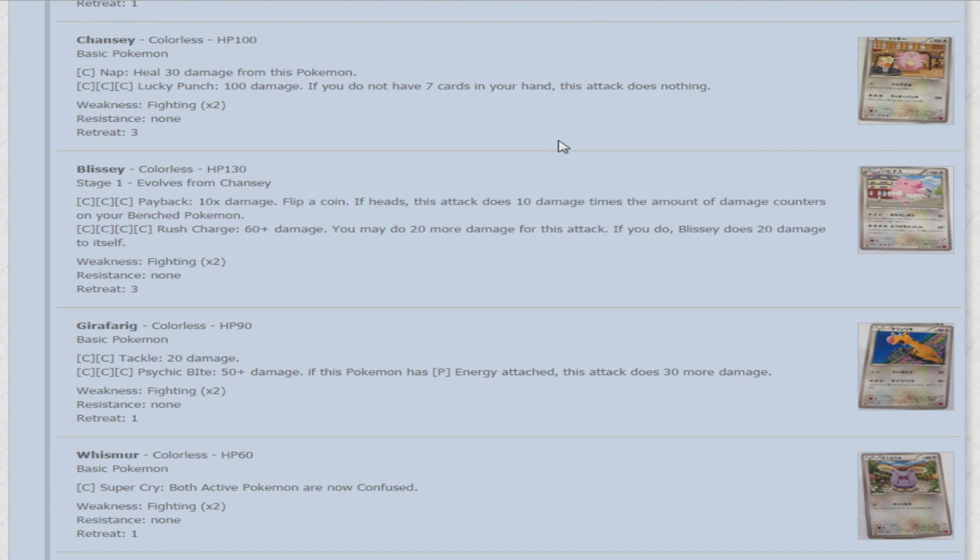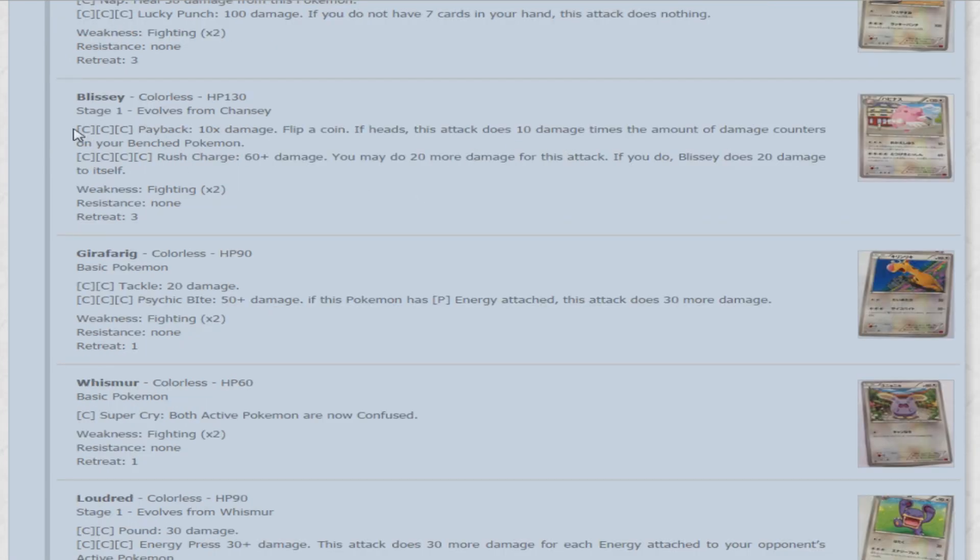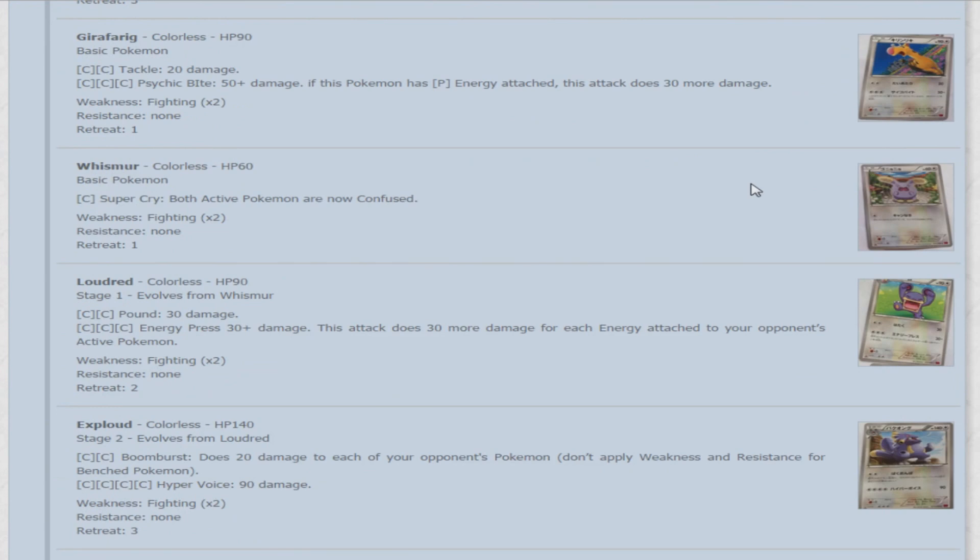The evolution Blissey — Colorless, 130 HP. Payback for three colorless does 10 damage — flip a coin, if heads, 10 times the number of damage counters on your benched Pokemon. If it were a little more than 10 times, that might be interesting with a lot of damaged bench Pokemon. For four colorless, Rush Charge does 60 plus 20 more if you choose, but then Blissey does 20 to itself. Next is Girafarig, which is interestingly a Colorless rather than a Psychic. For two colorless, Tackle does 20. For three colorless, Psychic Bite does 50 plus damage — if this Pokemon has any Psychic energy attached, it does 30 more. So there's the Psychic reference, even though it's a Colorless Pokemon.